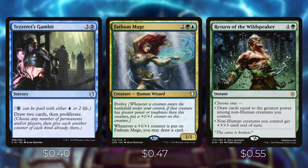Next up let's go over some of the card draw. First we have Tezzeret's Gambit — three and a Phyrexian blue (which can be paid with either a blue mana or two life) — draw two cards then proliferate. This is great because it draws you cards and helps get additional counters onto your creatures or opponents or adds to that infect count. Then we have Fathom Mage — two, a green, and a blue for a creature with evolve. Whenever a creature enters the battlefield under your control with greater power or toughness than Fathom Mage, put a plus one plus one counter on it, and whenever a plus one plus one counter is put on Fathom Mage, you may draw a card. This will draw you a ton of cards given how many ways we have of putting plus one plus one counters on creatures.